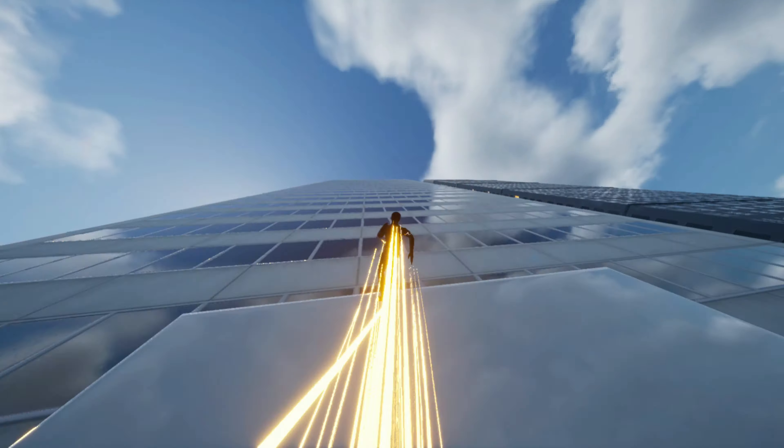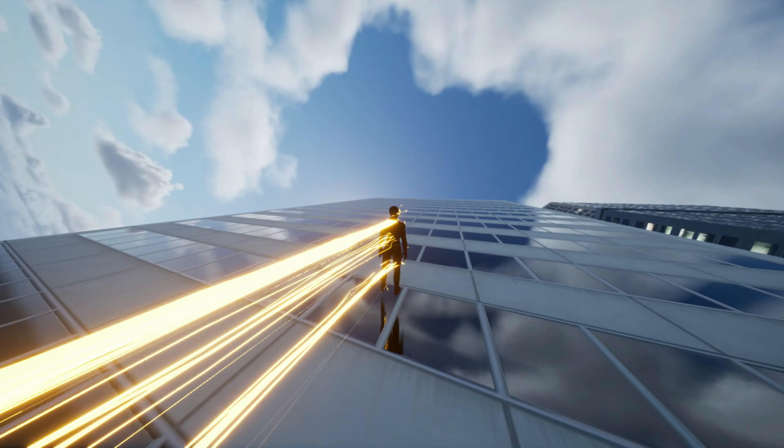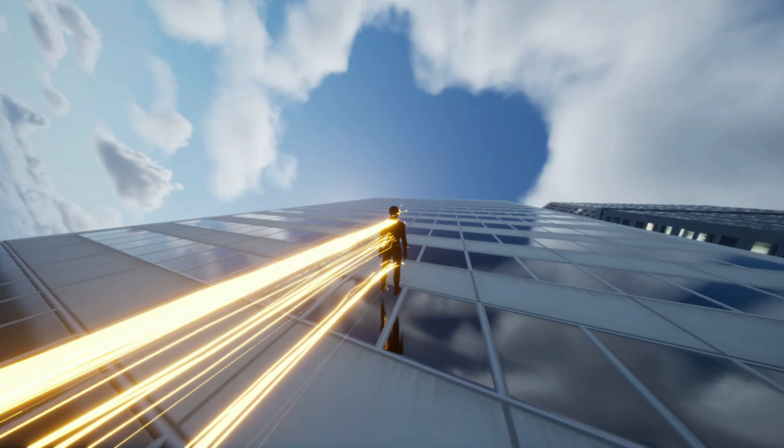Another huge fan request I've gotten a lot is to have all the different versions of the Flash — the alternate skins — all perform their own unique actions. I've gotten comments and DMs about the different skins needing their own unique abilities, their own unique ultimate attack, their own advanced particle systems rather than just recolored lightning trails, their own unique movesets, their own unique animations, or they should be their own separate characters — it goes on and on. Basically people want the alternate skins to be everything but an alternate skin. It seems a ton of people really want the alternate skins to not just be skins, but actually individual characters to play as.